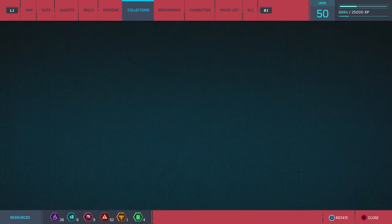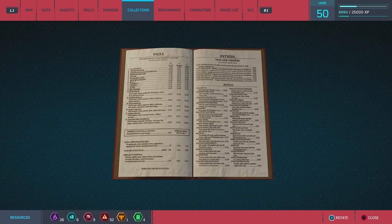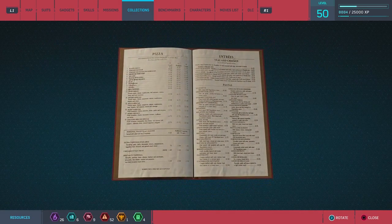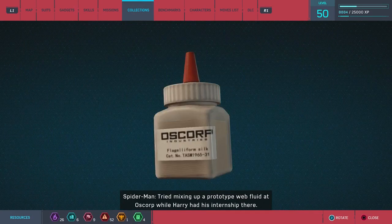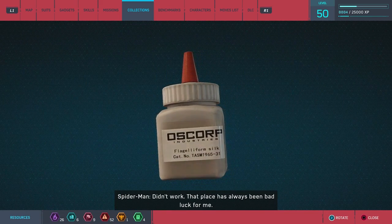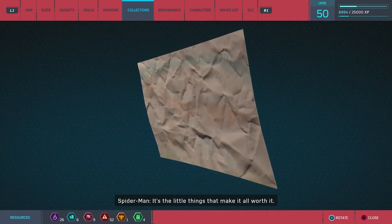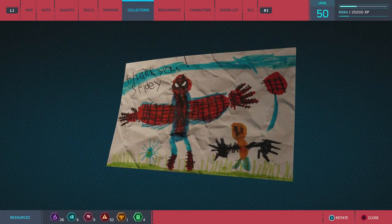First item: 'A menu from my first real date with MJ — wish I could have afforded someplace fancier, but she didn't seem to mind.' Next: 'Tried mixing up a prototype web fluid at Oscorp while Harry had his internship there — didn't work, that place has always been bad luck for me.' Then: 'All I did was save this kid's balloon from floating away and he made me this — it's the little things that make it all worth it.' This may be a reference to Spider-Man 2 where you can actually save kids' balloons.